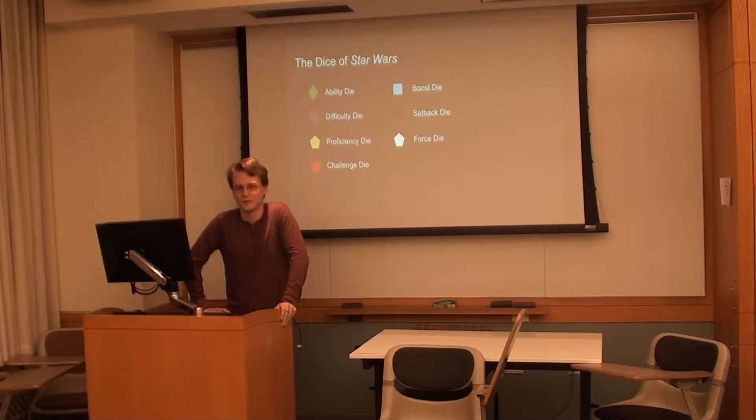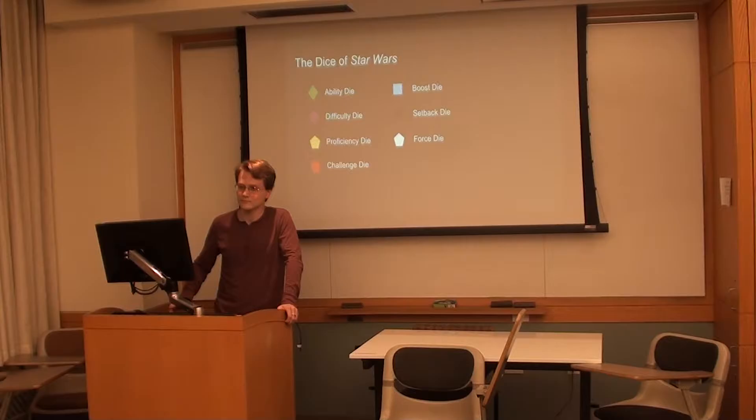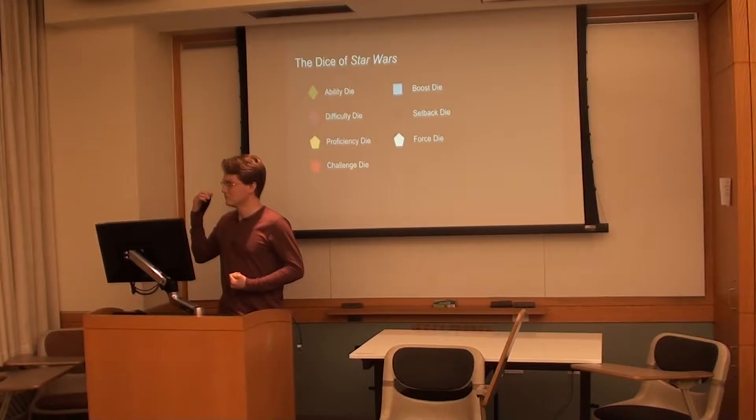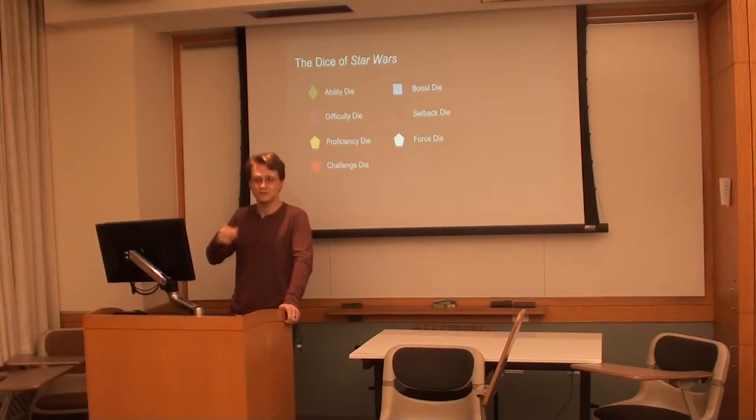Judging by the names, what can we guess about what some of these dice are? I think the ability dice are probably like what abilities your character has. Ability dice in fact represent a character's raw talent to complete a skill — basically what they have inside themselves to accomplish a task. Based on that, what can we guess a proficiency die is? How good you are at your ability — exactly.